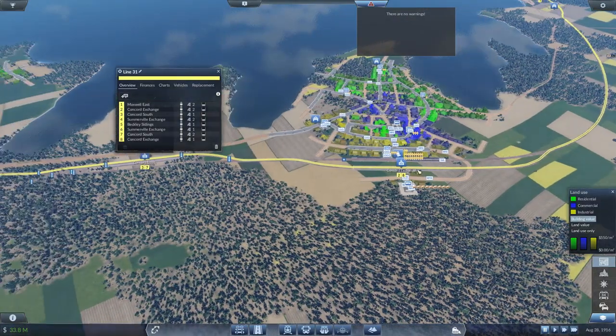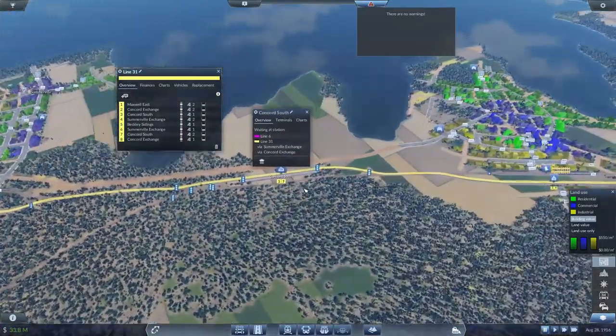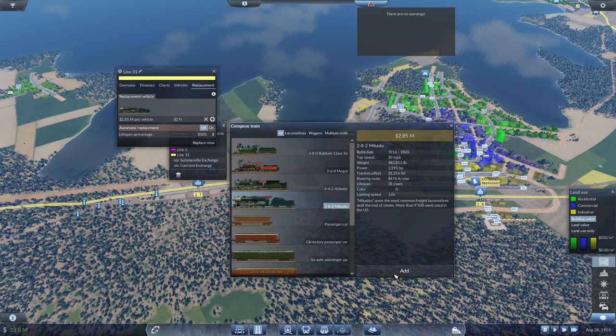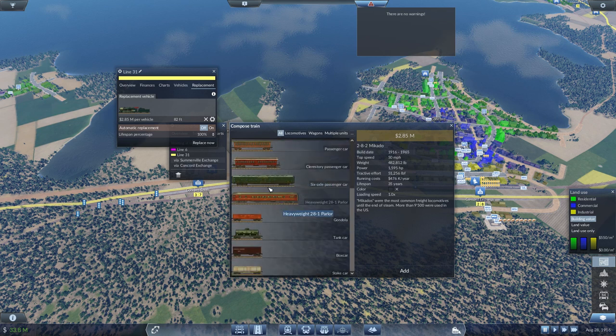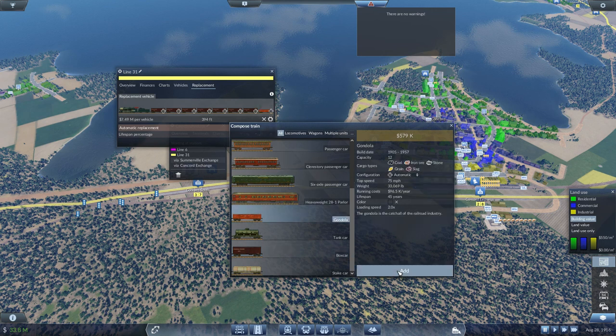Okay guys, I'm back. I've upgraded the entire line and extended all the stations for the freight trains. Now we are ready to add the trains to this track. The total distance is just over a thousand feet worth of cars. We're going to need box cars, state cars, and gondolas — those are the three vehicle types. Let's add seven box cars, seven state cars, and seven gondolas.